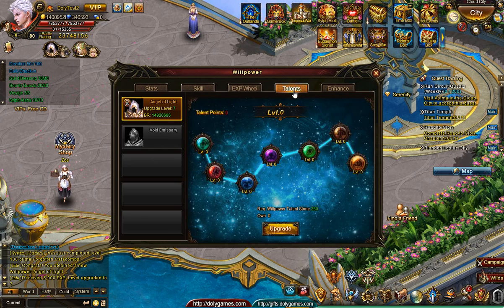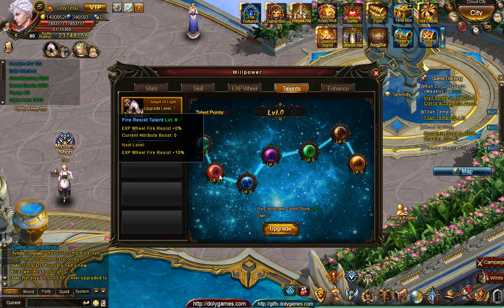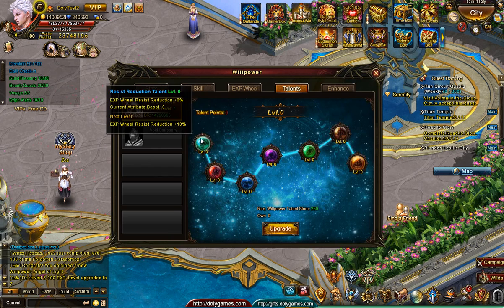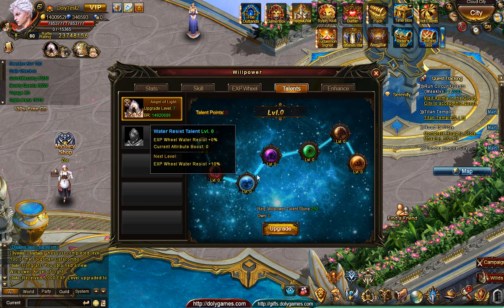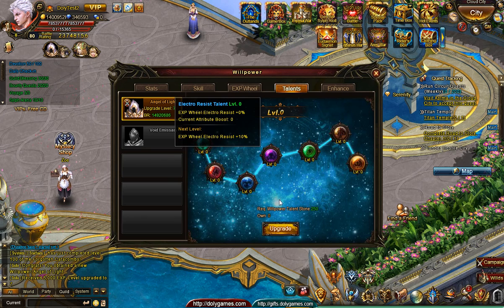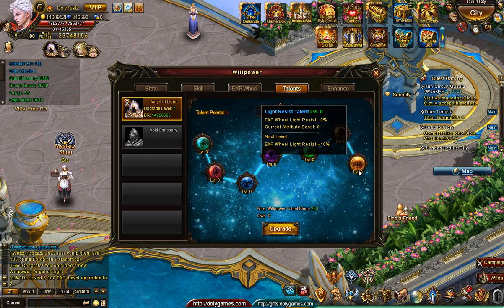For talents we have res reduction — next level is plus 10 and then probably plus 10, plus 10, plus 10. It's sort of like knighthood talents but for the willpower — fire resist, water resist, probably up to 100% increase. Resistances available are wind, dark, and light.